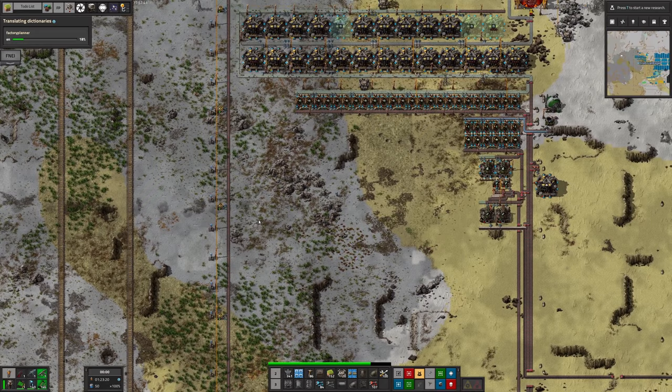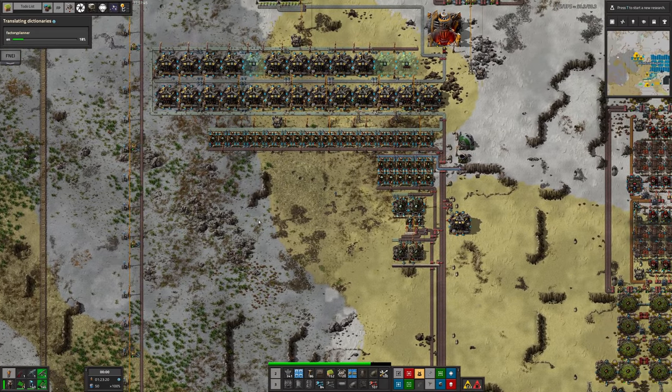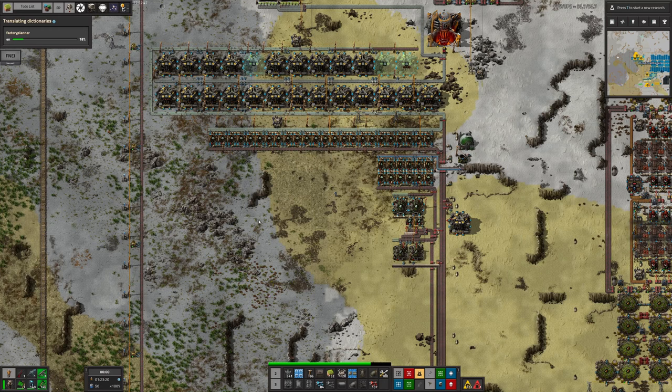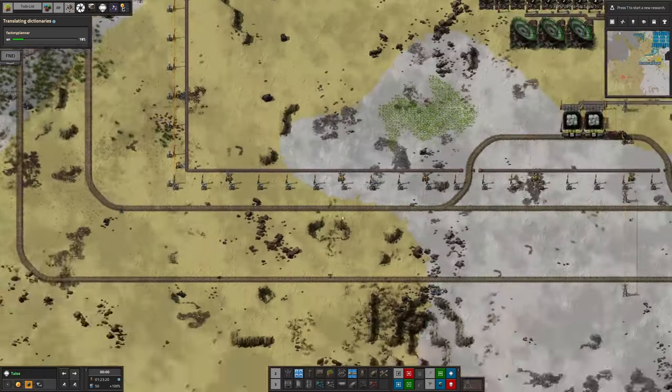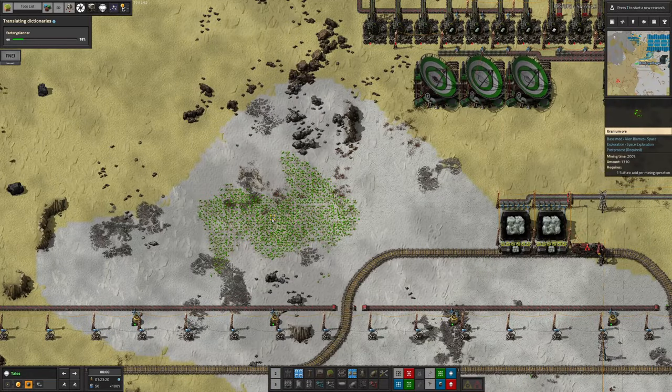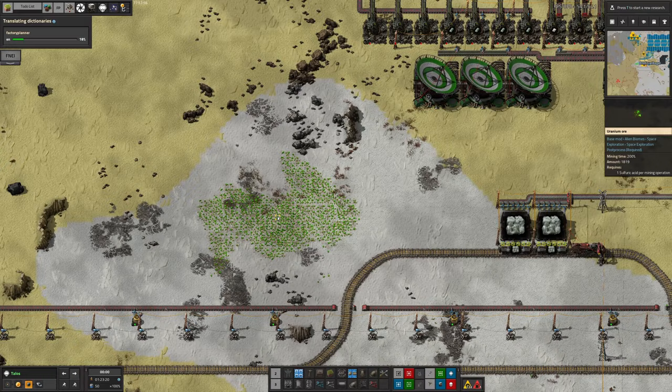I'm fairly sure I got one-shotted by one of the largest worms in the last run, so yes they're a problem. The other minor problem is that there's a patch of uranium inside the base and I keep walking on it, which hurts a little bit whenever I do, so that's unfortunate.